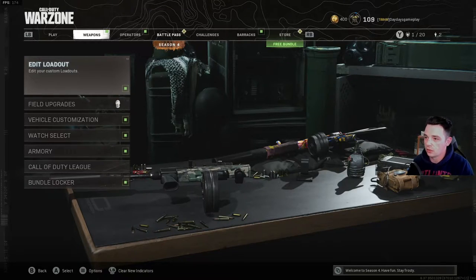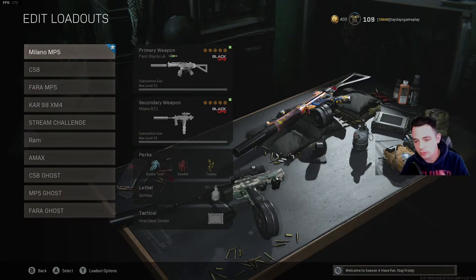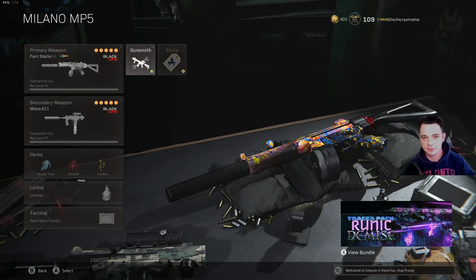I run several different classes, but typically whenever I'm trying to get a good gameplay I'll stick with one class. Lately I've been having the most fun playing Call of Duty with this class right here — the Milano and MP5 setup. My favorite gun hands down is the MP5 Cold War Paint Blaster edition skin.